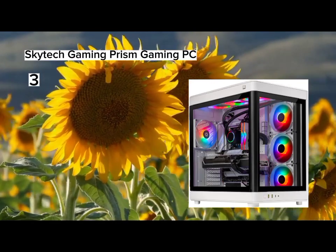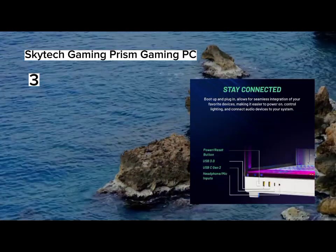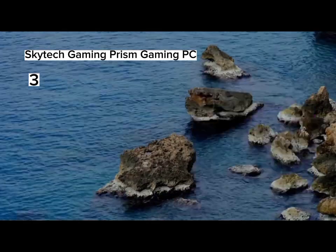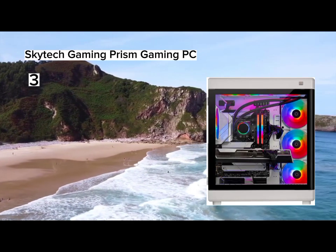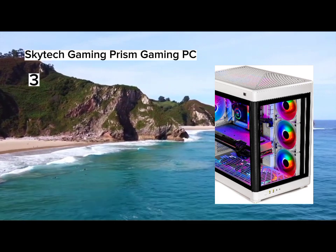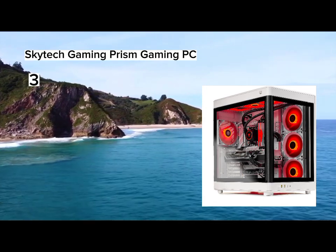Number 3. Skytech Gaming Prism Gaming PC — AMD Ryzen 9 7950X3D 4.2GHz (5.7GHz Max Boost) CPU, 2TB NVMe Gen 4 SSD (up to 30x faster than traditional HDD), 360mm AIO cooler, NVIDIA GeForce RTX 4090 24GB GDDR6X Graphics Card (brand may vary), 32GB DDR5 RAM RGB Gaming Memory with Heat Spreader, Windows 11 Home 64-bit, 802.11ac, no bloatware. Graphic output: 1x HDMI and 1x DisplayPort guaranteed. Additional ports may vary — USB 2.0, 3.0, and 3.2 Gen 1, HD Audio and Mic. Free Gaming Keyboard and Mouse included.